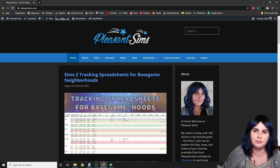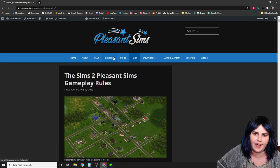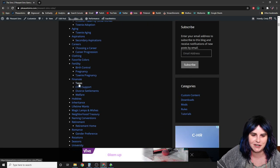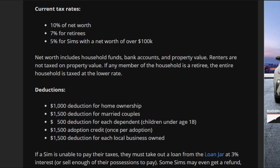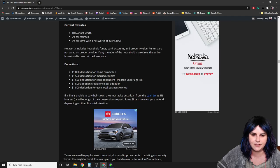On my website at PleasantSims.com, under Rules, you can find all my gameplay rules. My current tax rates are 10% of net worth, 7% for retirees, and 5% for sims with a net worth over 100,000 simoleons. Net worth includes household funds, any money in their bank account, and property value. Renters are not taxed on property value since they don't own any. If any member of the household is a retiree, the entire household is taxed at the lower rate.